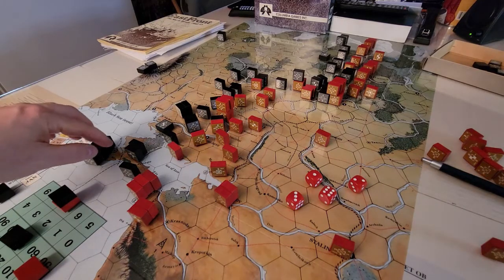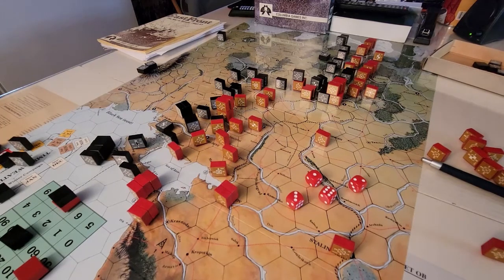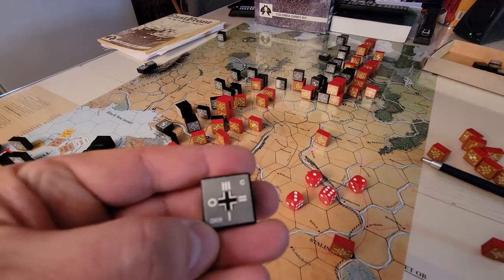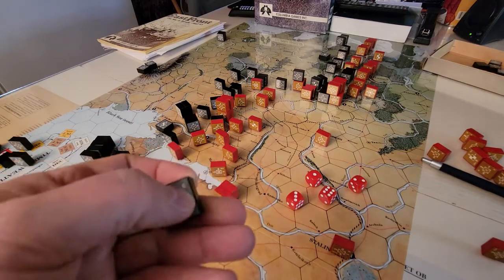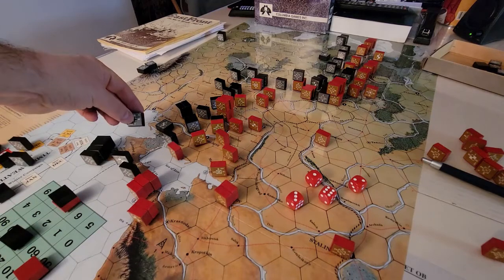There are also strategic headquarters — the Germans have one and the Russians have one. The supreme headquarters cannot support combat, but they can perform strategic moves. Anywhere on the board, regardless of range, the strategic HQ can move blocks — if its strength is three, that's doubled to six blocks moved anywhere by land or rail. Those red lines on the map are railways. Units can also do a sea move from port to port using strategic movement.